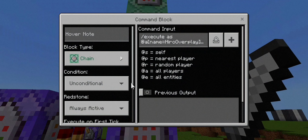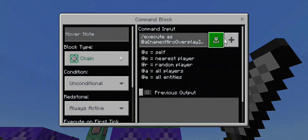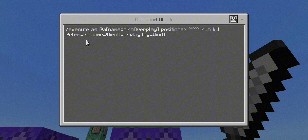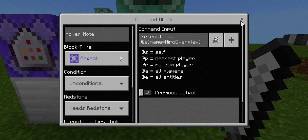Put that to repeat, unconditional, needs redstone. Next is a chain, unconditional, always active block. Execute as @a name equals your name, run execute as @e tag wind, name not-equals your name, at @s position 3 delta, run tp with this coordinate facing @a name equals your name. Next chain block: execute as @a your name, position to this coordinate 3 delta, run kill @e radius 35, name not-equals your name, tag equals wind.